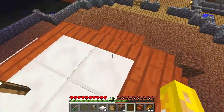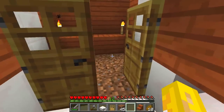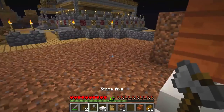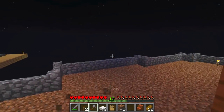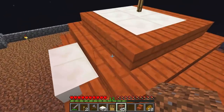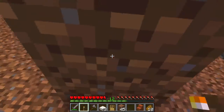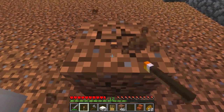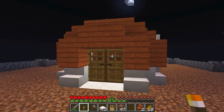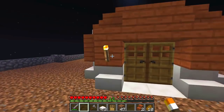Let's place down one torch here and grab a torch from inside so it looks symmetrical. I'll hop up and place one more right on the top — jump, whoop, made it! Place one down here, then jump all the way down and we can have a look at what we've made. Shut the door — yay, it's a little barn! That's quite sweet.